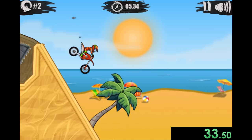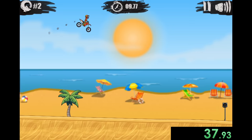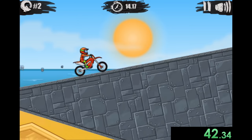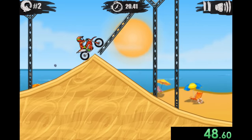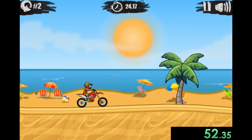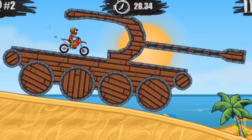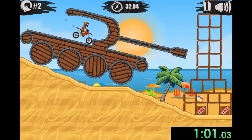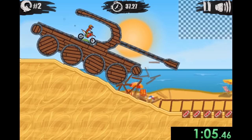Now we have more death traps to make our way through. One question I have is why are we on the beach? It just seems like a weird place to put this obstacle course. Are people just in the background having their family vacation looking at this dude, like, is he going to die? It's probably entertaining for them at the very least — maybe not for the kids. We also literally have a tank. You can't speed this part up, you literally just have to ride the tank, and yeah, it goes to explode.